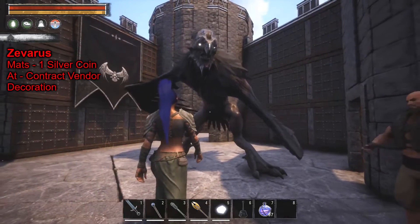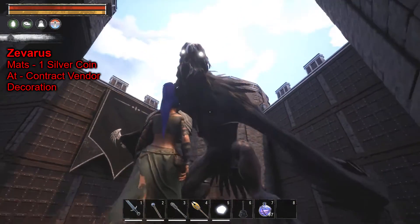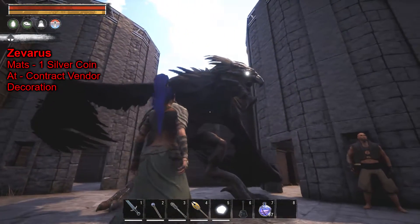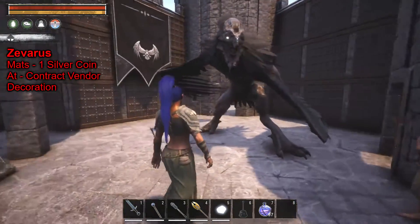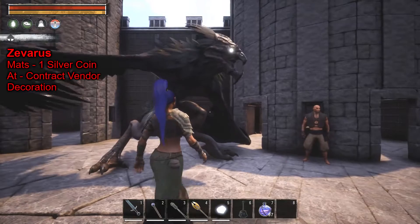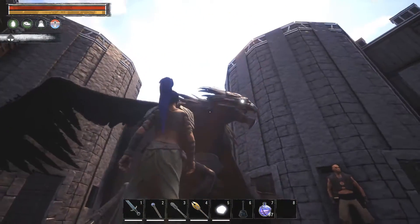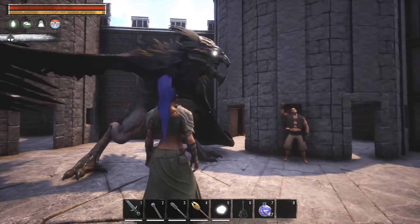Here is the decoration pet for the Felgarth — Zavaris, however you want to say that. It's pure decoration, and you can definitely make your base look a little more scary or threatening with a couple of these outside. They're not actual pets — they're pure decorations.